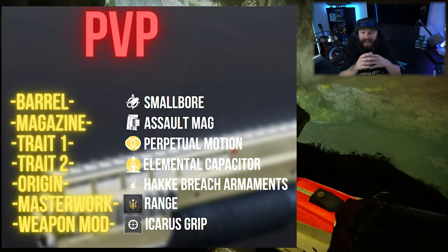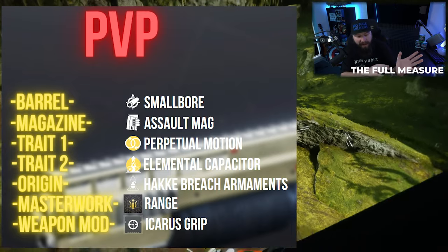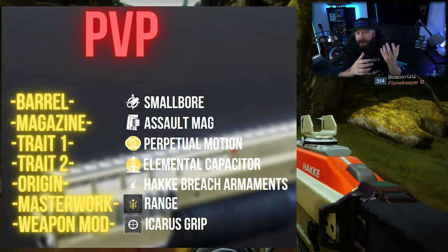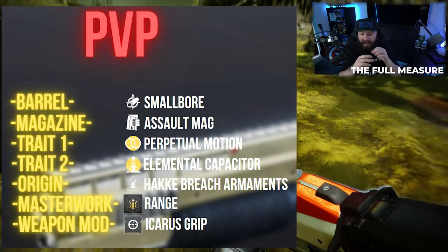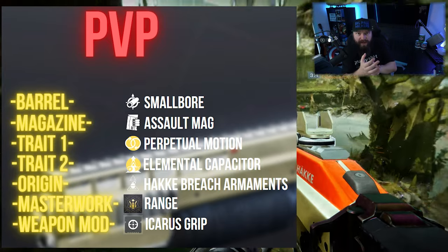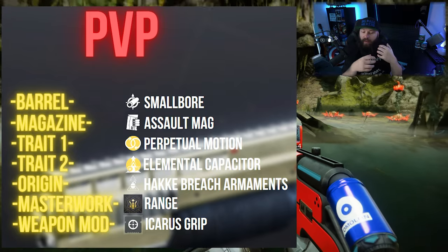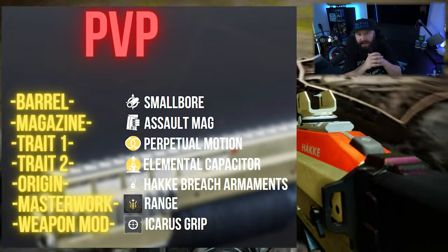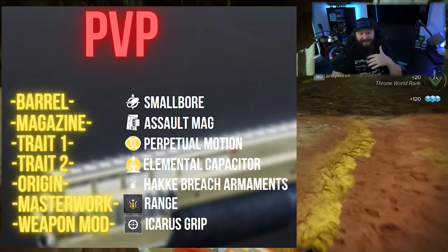We pair that in trait two with Elemental Capacitor, which gives different bonuses depending on your subclass. For Solar it increases reload speed, for Arc it gives better handling, for Void it gives better stability, and for Stasis it controls recoil and gives more movement speed when aiming down sights. Since I generally shoot from the hip, Solar is really good here with the increased reload speed, and Void is also pretty tasty with the increased stability.